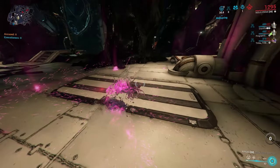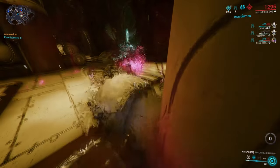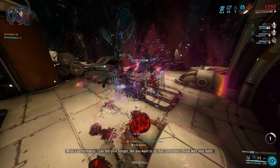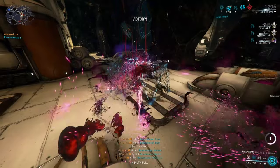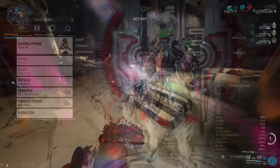What's up guys, it's your boy Johnny Bravo and today I'm gonna teach you the best endo farming method currently in the game. We're gonna be doing the node Yum on Sedna on the Steel Path. You're gonna need an optimized squad that consists of one Nidus, one Khora, and two Nekros.